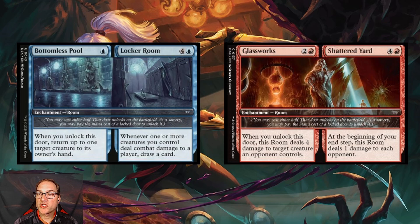Next we've got Glassworks and Shattered Yard. Glassworks costs two and a red mana, and when you unlock this door, it deals four damage to target creature an opponent controls — a bit high on cost but it's a common. Shattered Yard costs four and a red mana: at the beginning of your end step, this room deals one damage to each opponent. That perpetual chip damage gives it limited playability and some potential in a room-focused standard deck.